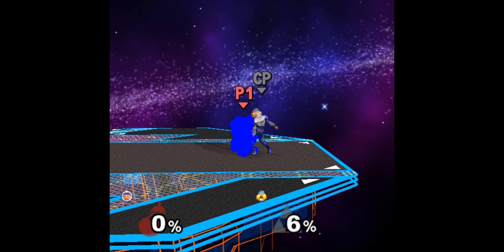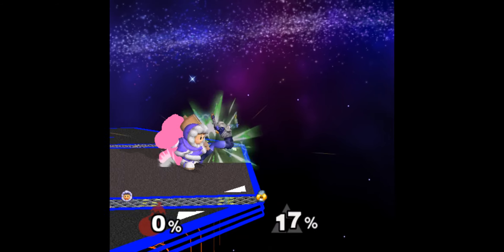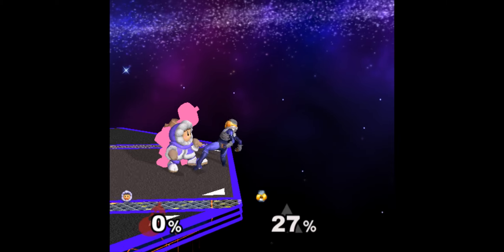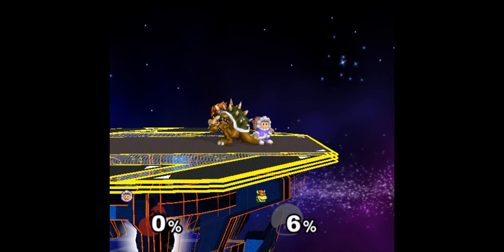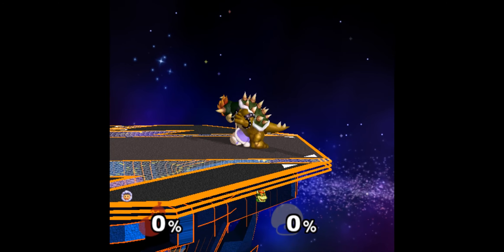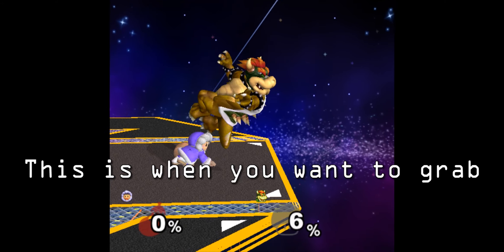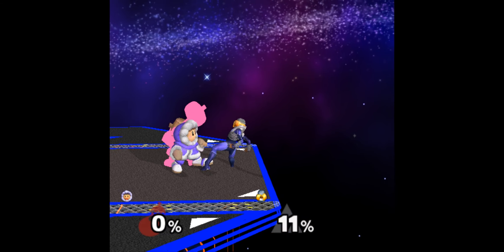Lastly, I want to talk a little about handoffs. Handoffs are when you throw the opponent with one climber then immediately grab them with the other, essentially handing the opponent from one climber to the other, hence the name. Handoffs can be performed with either down throw or f-throw, or in certain matchups with back throw, but that's pretty unreliable. Down throw handoffs are weight dependent and the lighter the opponent is the faster the throw will be. You want to time the grab so that you grab right after the green flash of down throw happens. Forward throw handoffs are not weight dependent so the timing is the same for every character, but there is a trade-off: you need to move the climber that receives the opponent slightly forward for the handoff to connect. This means that if you are right by the edge of the stage or platform you cannot do forward throw handoffs. Try to time the re-grab so the grab is active right after the hammer hits the opponent.